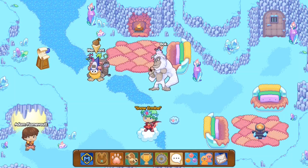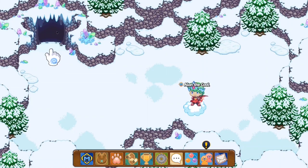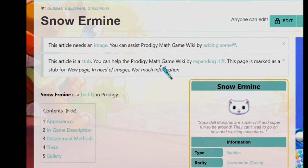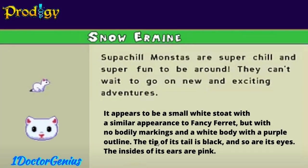The Snow Ehrman can be found in Crystal Caverns, so Prodigy is bringing you guys back to Crystal Caverns. I'm basically going to be showing you guys some of the easiest ways to get this pet. In its appearance, it looks like a white ferret except with a black tail. Now if you look at the description of the Snow Ehrman, it's basically super chill and fun to be around — they can't wait to go on new and exciting adventures. This is still directly under construction and Prodigy still hasn't changed the name, so they're just holding this pet off until the update.